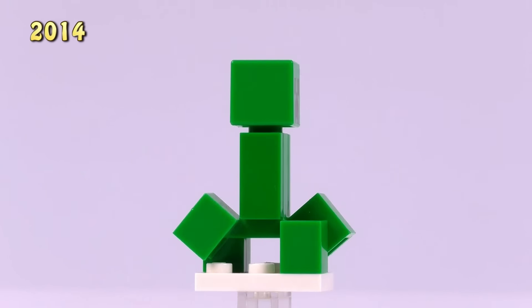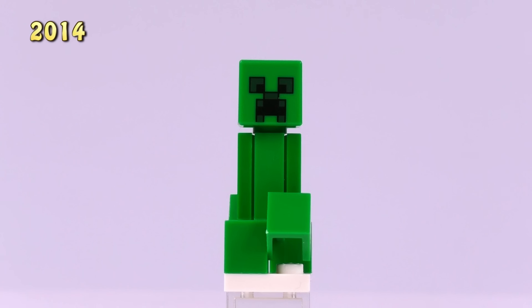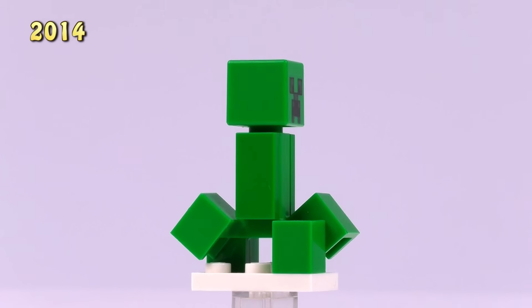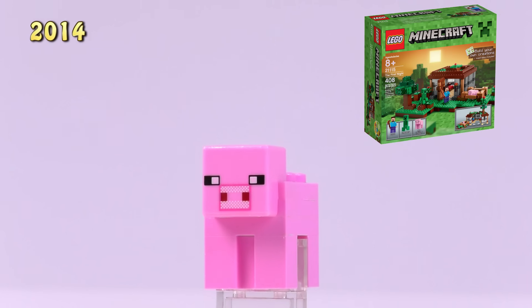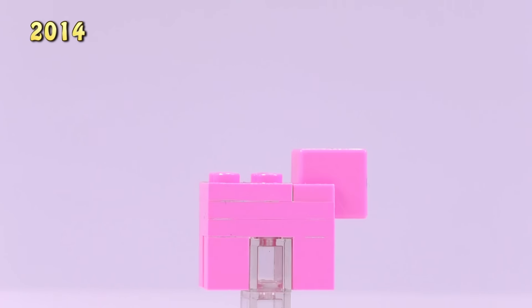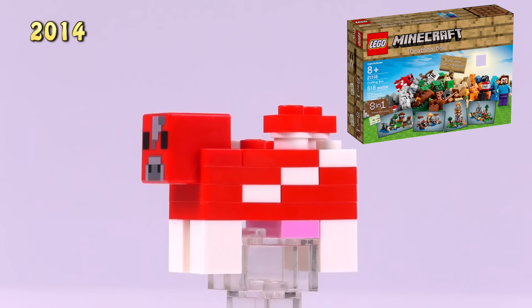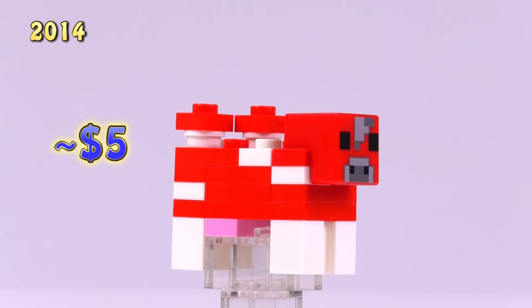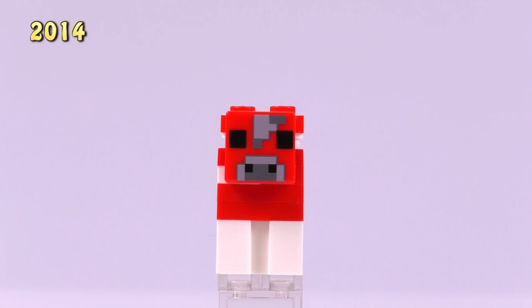Appearing first in the First Night set from 2014, we get the Creeper. He went on to appear in eight other sets - the body mold is unique to him, the head print is unique, and he's a two dollar fig. I love that body mold. Also from the First Night set is the Pig - same kind of build as the cow and sheep, totally pink, exclusive head mold, three fifty. My favorite animal from the collection is the Mooshroom from the Crafting Box and later the Mushroom Island set - five dollars, with mushrooms growing on the back. Love it.